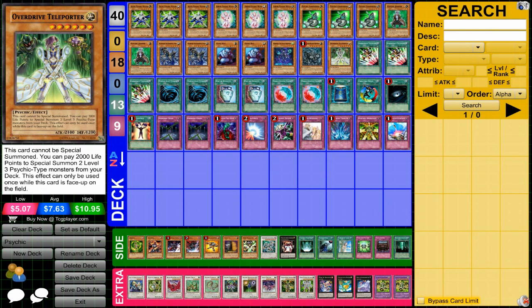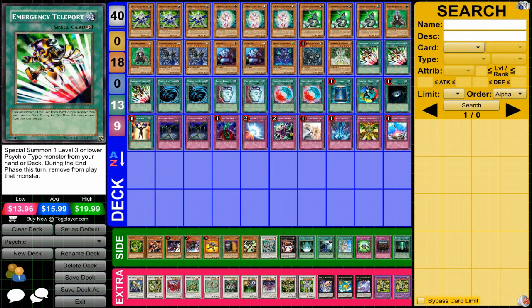Overdrive Teleporter has a really nice effect, giving you access to some synchros very easily. It's very hefty on the life point cost, but if you can set up a good field situation it will be worth it. And then three Emergency Teleports — just an amazing card, giving you free synchros very easily.